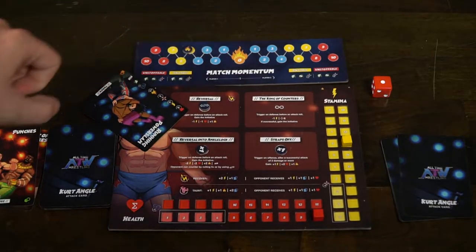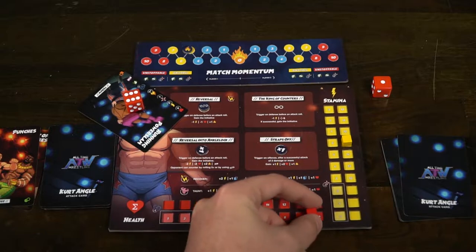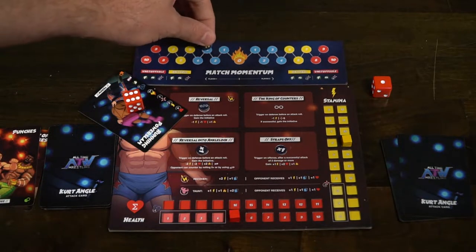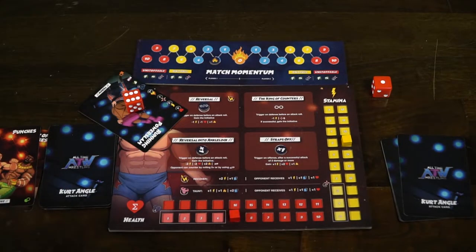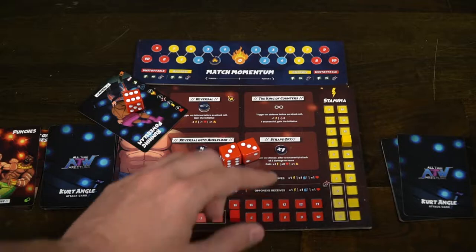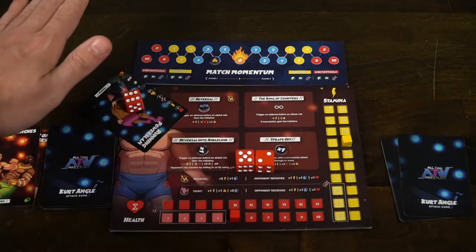How do you pin? Once you have initiative and your opponent is at very low HP, certain cards have a pin ability on the bottom left. You play it and choose that ability — your opponent then rolls their dice. If the die result is not lower than or equal to their HP, they are considered pinned. They can attempt to kick out up to three times, though certain card abilities and momentum track positions can change that. If they don't hit their target number in the allotted rolls, they have been pinned and are out of the game.